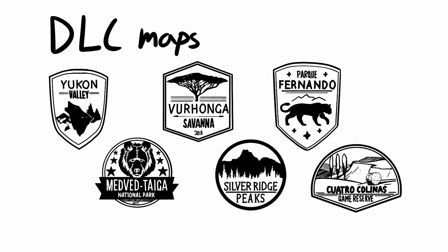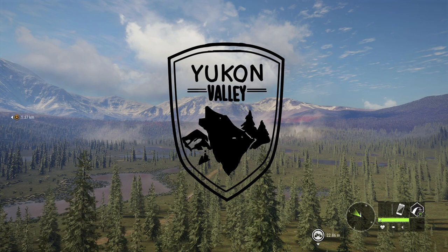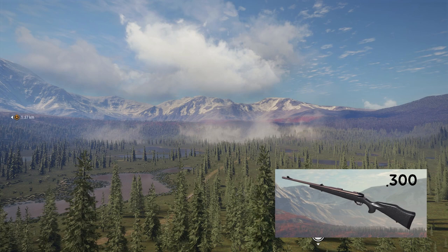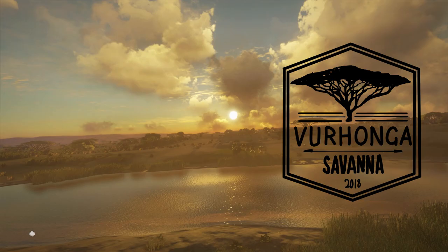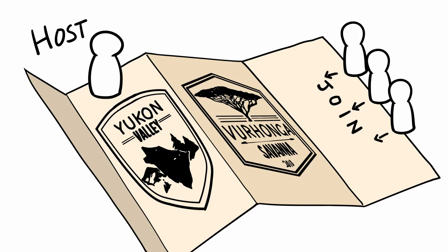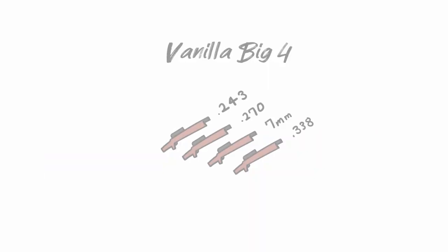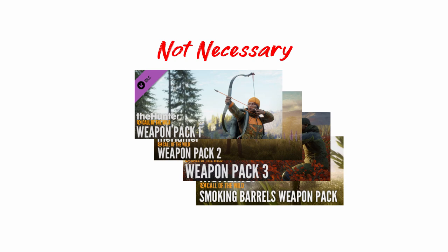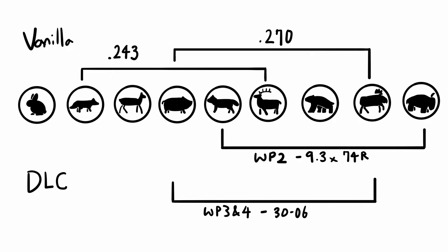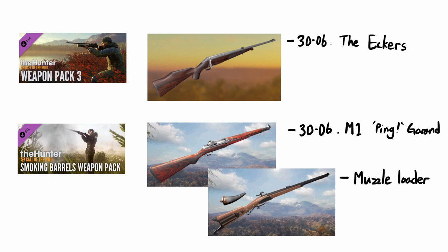There are 6 map DLCs — all of them are pretty cool, but I'll recommend a few. Silver Ridge Peak: buy it. Yukon Valley is quite useful because the DLC also includes the .300 rifle, which is one of the best guns for big game. Savanna Talonga is also quite easy and adds some variety to the animals. Medved Taiga has beautiful scenery but a higher difficulty, so keep that in mind. Similar to ATV, only the host needs to buy the DLC maps for friends to join. There are 4 weapon packs: 1, 2, 3, and Smoking Barrels. Vanilla guns are as good as DLC guns so these are not essential, but DLC guns are unlocked right from the beginning, which can help you hunt big game from the start. Weapon packs 3 and 4 are the most recommended by everyone.